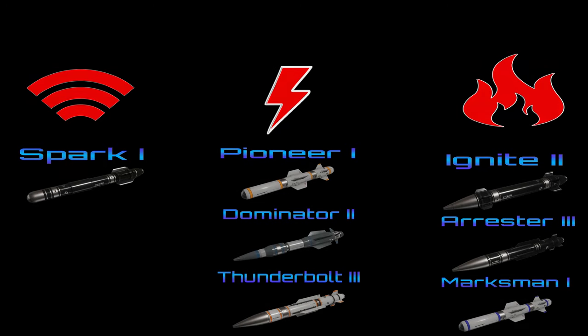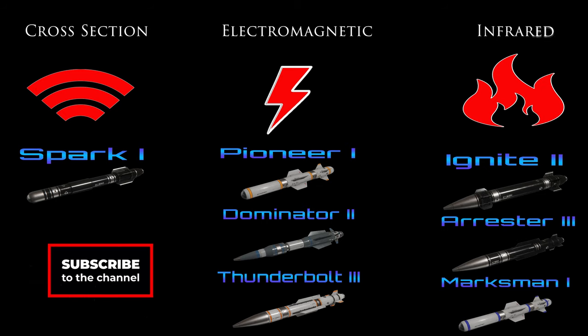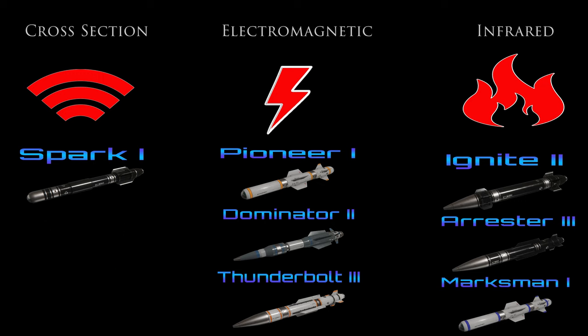Welcome to missile operator mode quick reference. We will briefly walk through the use of missile operator mode in Star Citizen Alpha 3.14. On screen are the missiles I use regularly. This video will include default keyboard and mouse keybinds and the keybinds I use for my dual stick setup with the Virpil Constellation Alpha. Let's get to it.